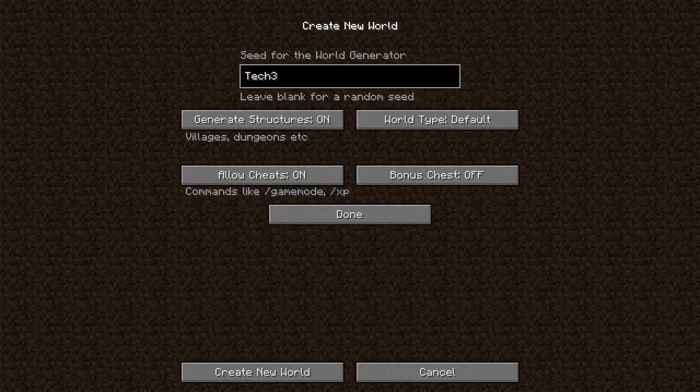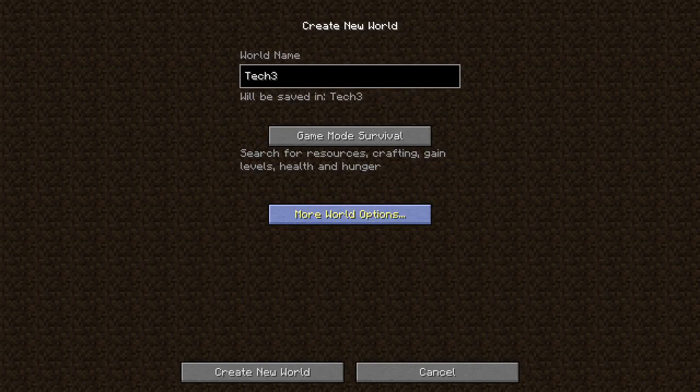So here's the world I'm going to be using — capital T-E-C-H-3. I'm turning cheats on so I can turn off mob griefing. World name's going to be the same. Obviously survival. I'm going to be playing on normal difficulty, so we'll see how things go. Let's see where we spawn.